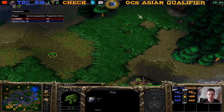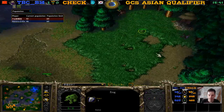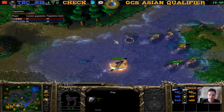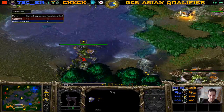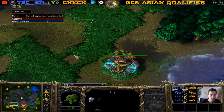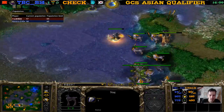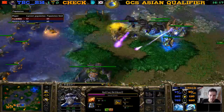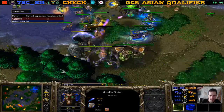These frogs are just playing around — having fun. Some people think that the best thing about Warcraft 3 are these critters on the map. It just makes it all feel so real and alive — almost more real than the real world. When do you see a frog in the real world? In Warcraft 3 we see them every day. Here comes the supply — 50 for Check, 47 for TBCBM.